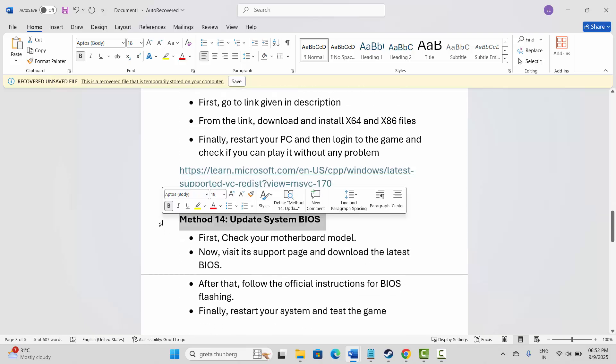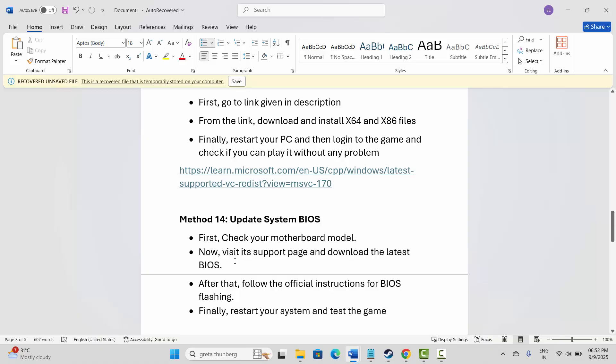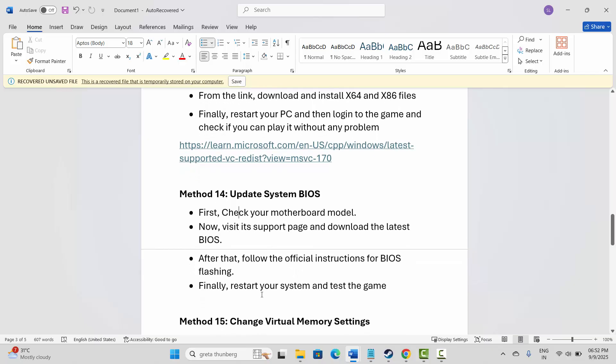Next is to update your system BIOS. First check your motherboard model, then visit its support page and download the latest BIOS. Follow the official instructions for BIOS flashing, then restart your system and test whether the game is working.